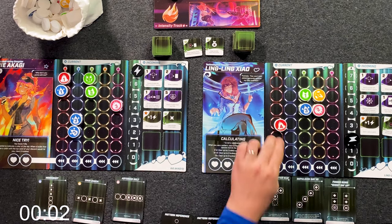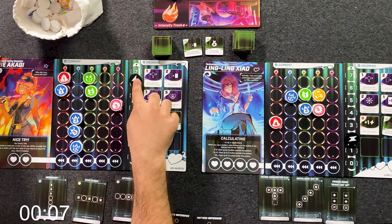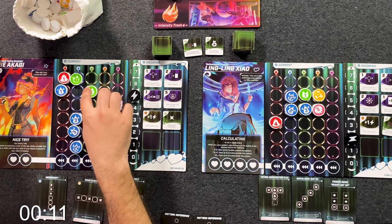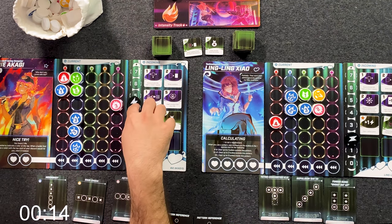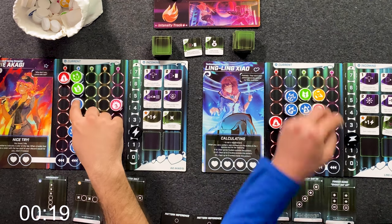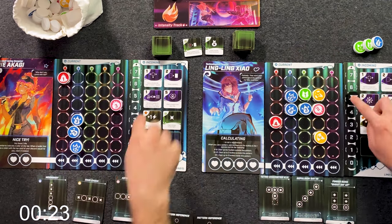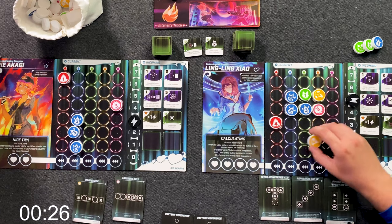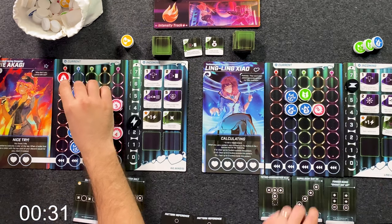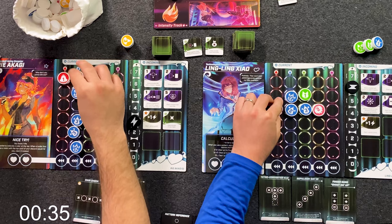One, three, four — okay, that's already looking grim. I need to make some moves here. One, two. That's a lot of AP already, but it clears these three. I'm going to go ahead and use two to add to it twice. I'm protected from blue, so I'm not scared at all right now. I'm not scared about blues one bit.